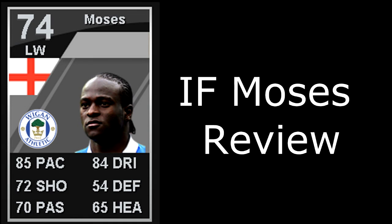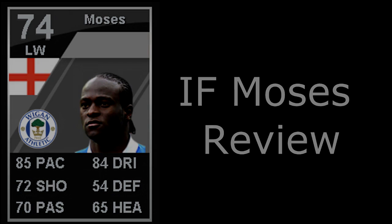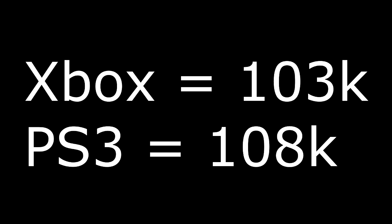For now I'm just going to go on with the review. As you can see, he's got some pretty good on-card stats. His standout stats would be his pace and his dribbling, just like on his non-inform. His average price on Xbox is about 103k and on PS3 is about 108k — so not particularly expensive for a silver inform, but not that cheap either.